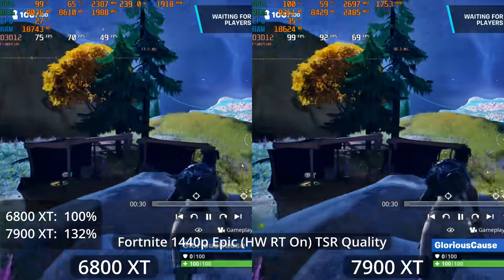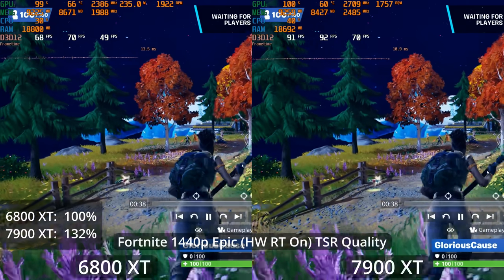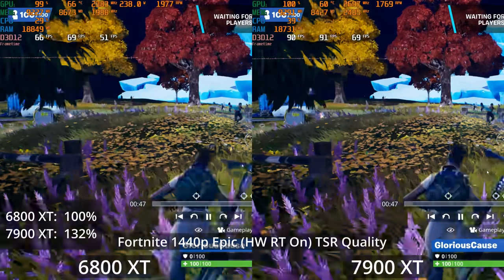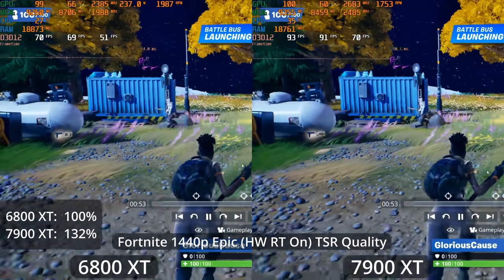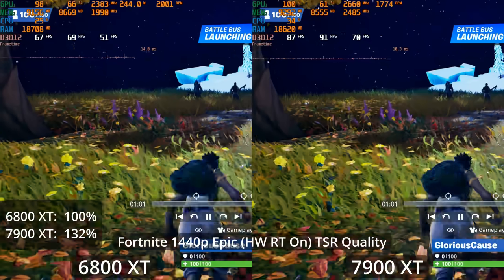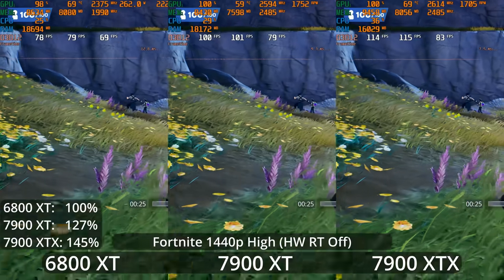On the 6800 XT and the 7900 XT, but not the XTX, I decided to look at image upscaling. This version of Fortnite does not feature FSR or DLSS — it is using TSR upscaling, which is the one built into Unreal Engine, although Unreal Engine 5 should still be compatible with FSR 2 and DLSS. It just hasn't been updated into this game yet. TSR quality uses the same upscaling percentage we'd see on FSR quality.